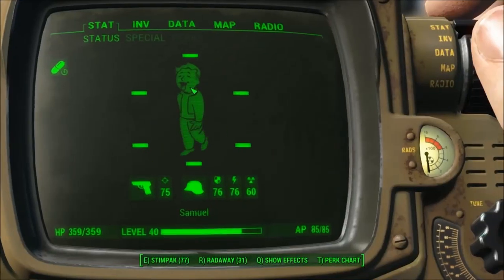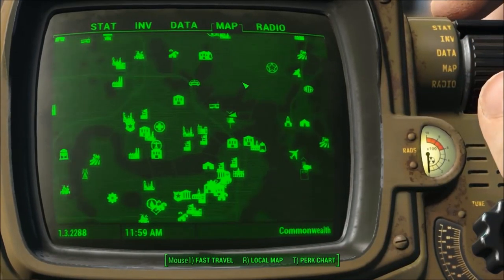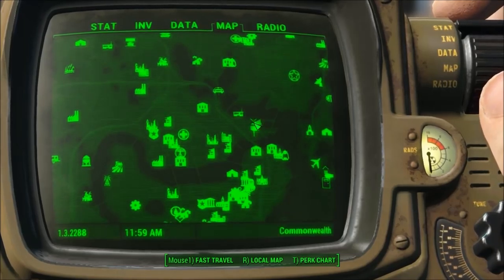Hey guys, what is up? It is SSTMiddleman here with Guides for Us All, and today we're going to be checking out the unique weapon Wastelander's Friend in Fallout 4.